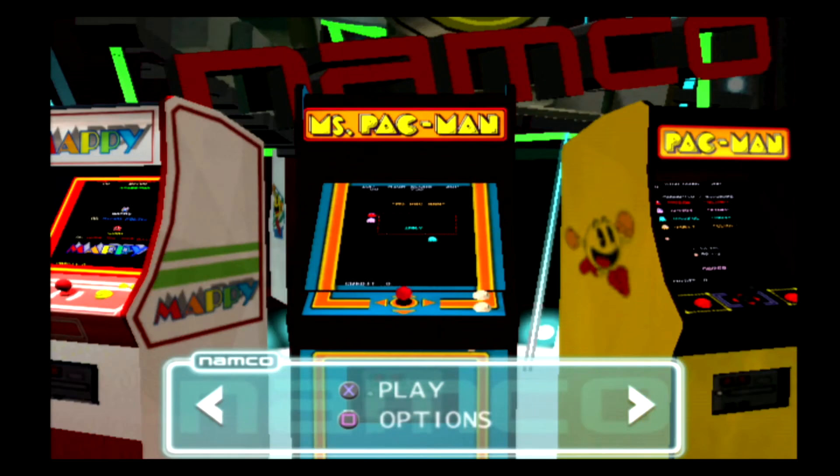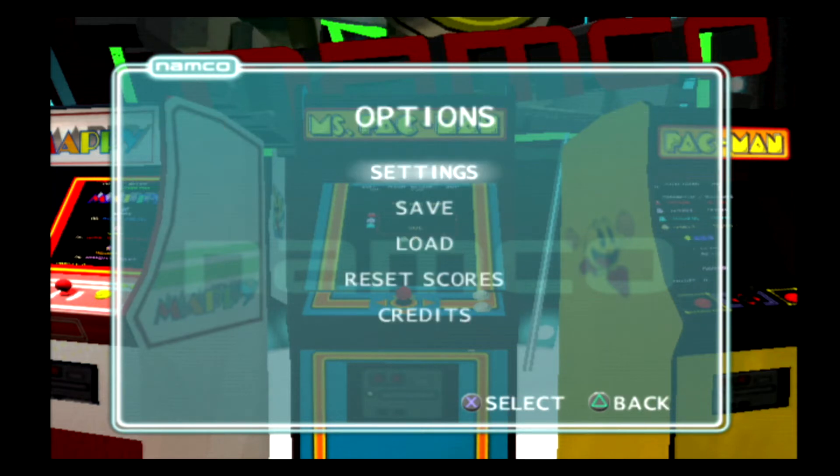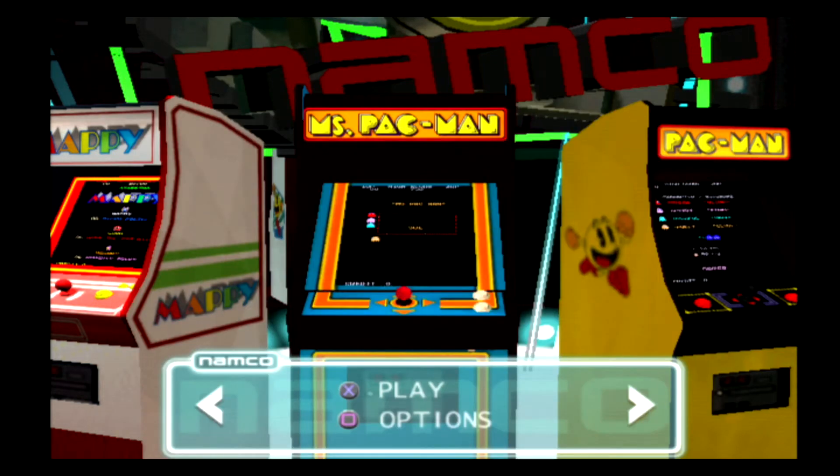And for this part, we're going to take on our last game, which is Ms. Pac-Man. So let's go ahead and adjust the settings here. Difficulty level 1, bump the lives up to 5. And let's go ahead and start this then.